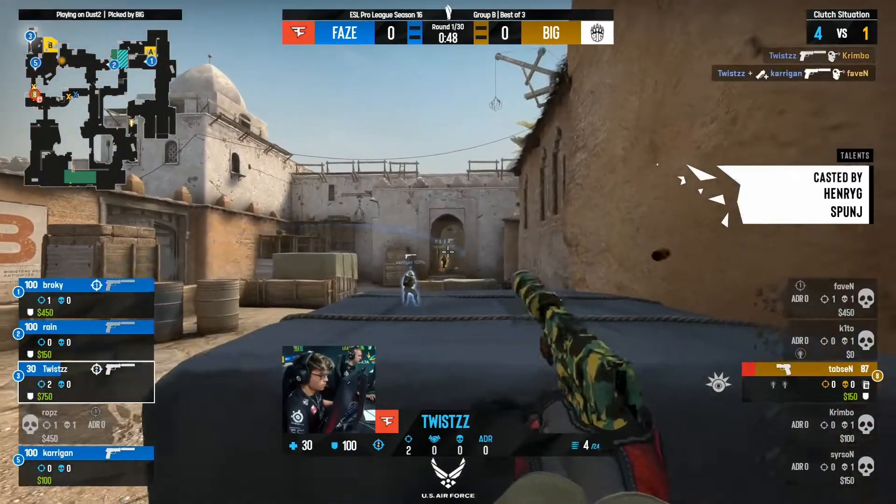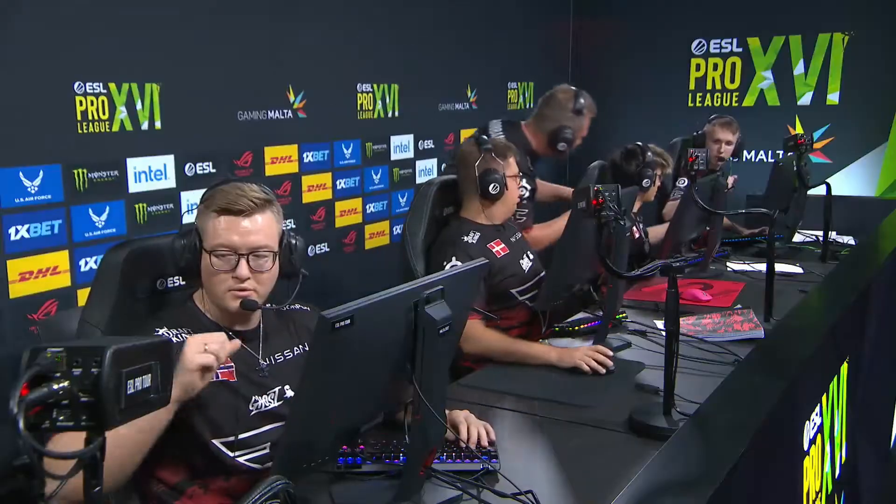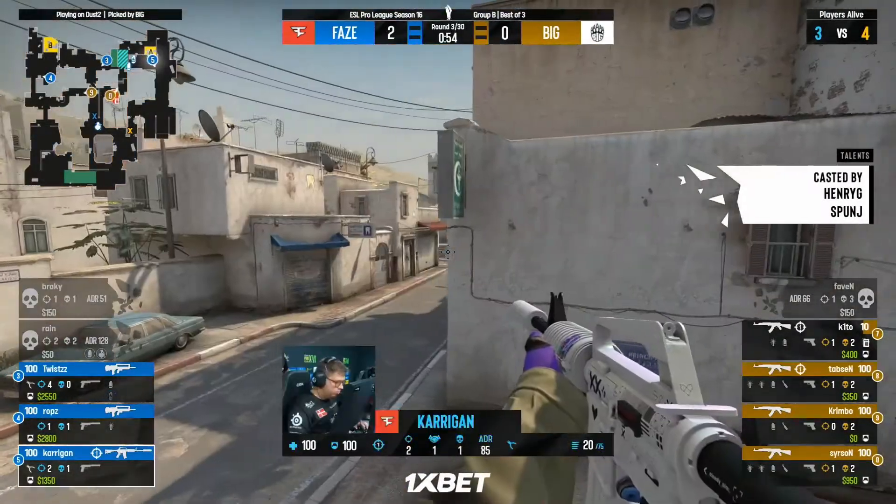But Carrigan now can come in and get involved in the mix. Twist will continue to poke those heads down — it's going to be a great start here. 1-0 for FaZe. The bridge smoke, the one-way, molly towards the site, flashes as well.